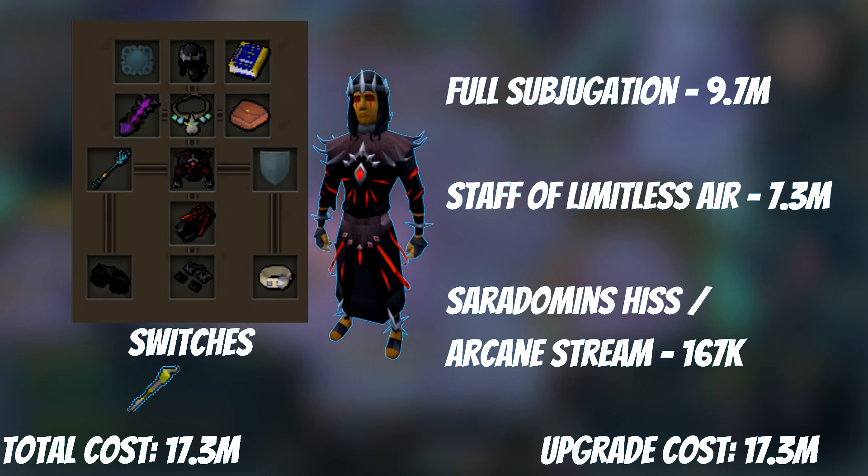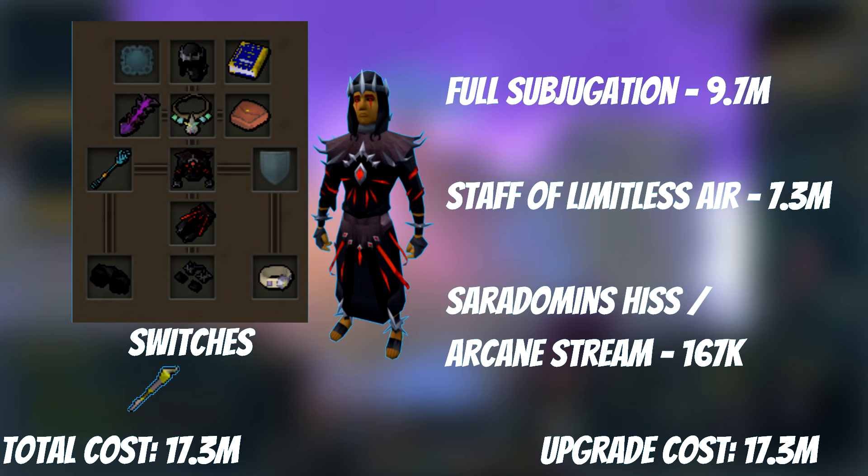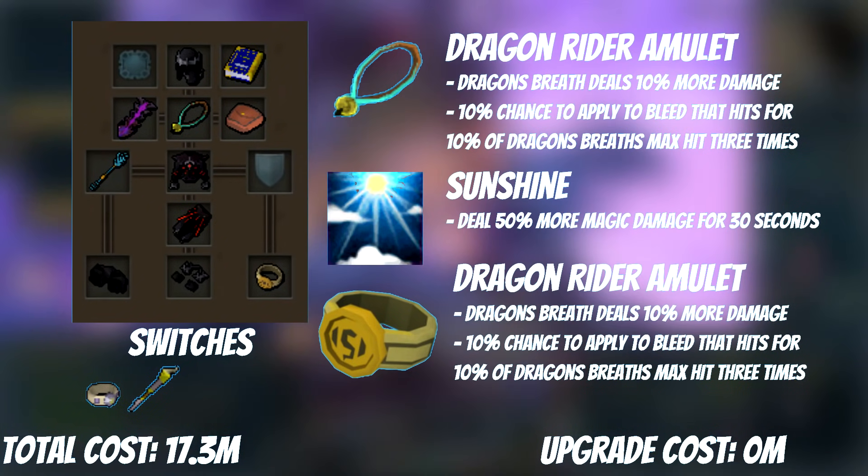Last but certainly not least, we have one switch weapon: the Gothic Staff. Its special attack is very good and will help you kill things quickly, even when it's not stored in an Essence of Finality.